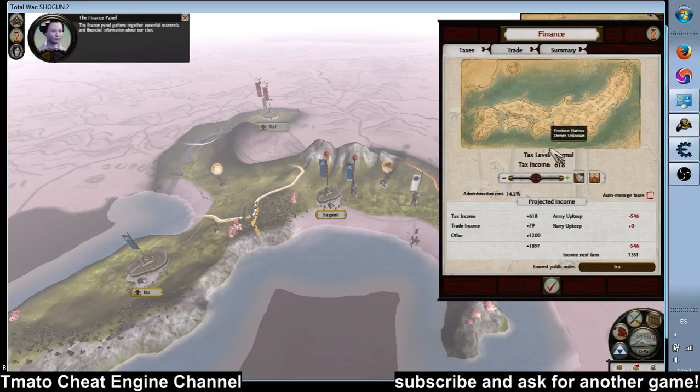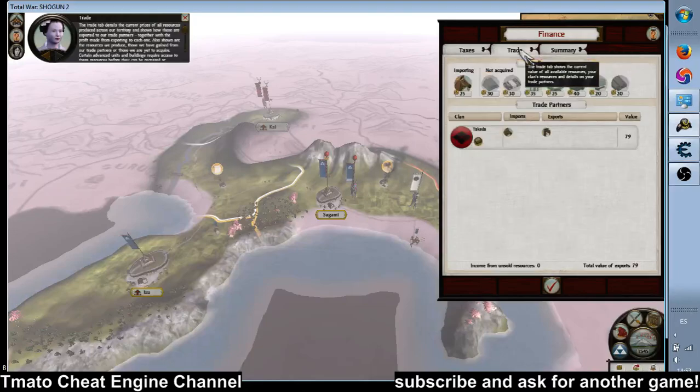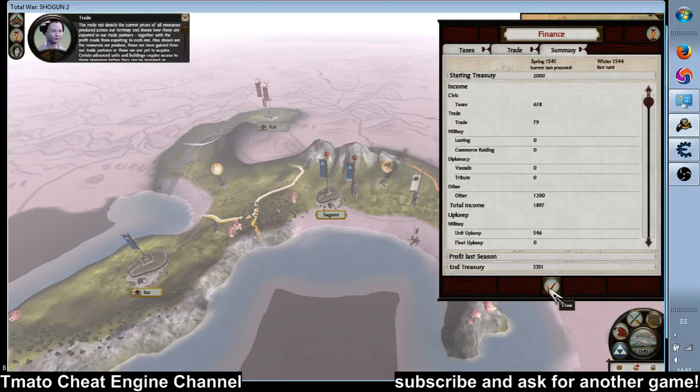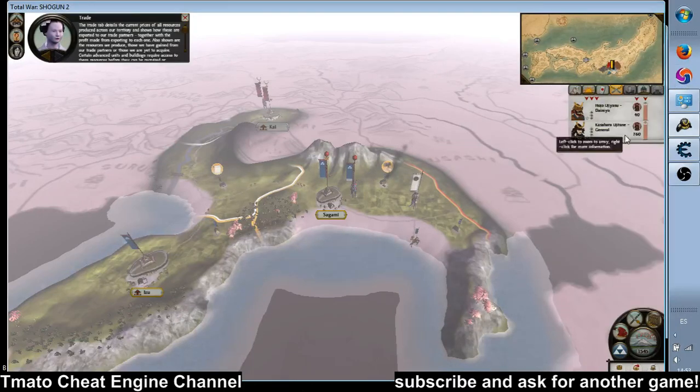The finance panel gathers together essential economic and financial information. The trade tab details the current prices of all resources produced across our territory and shows how these interact.